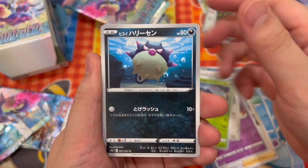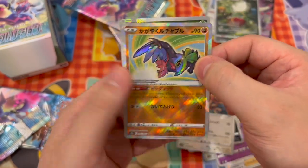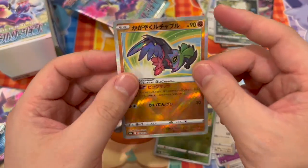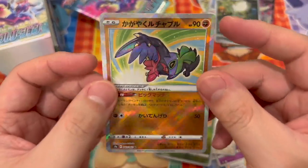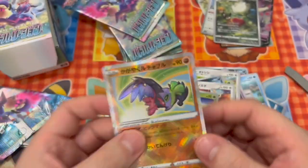Stantler, Veracross, Stantler — oh, that's a nice one. That's the Radiant Hisuian Lilligant, I think. That's a shiny card. Look at that shine. Lovely.